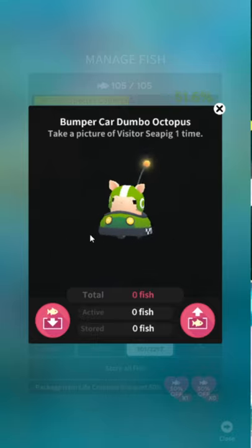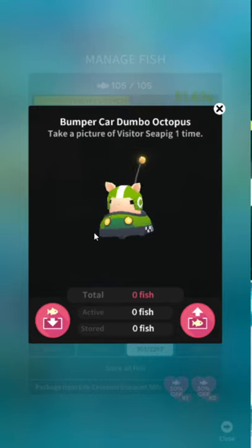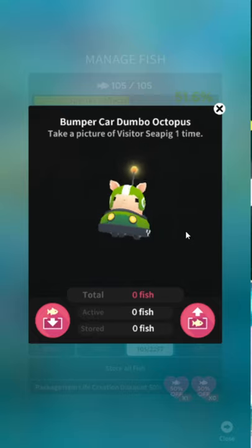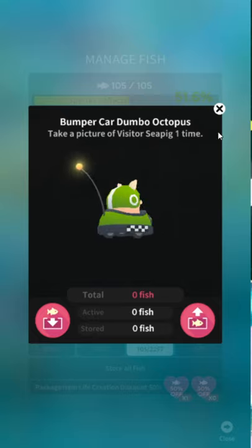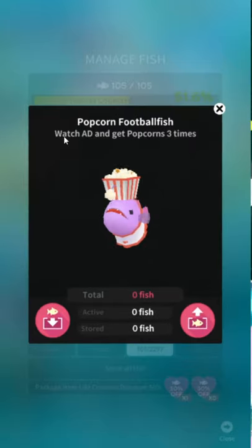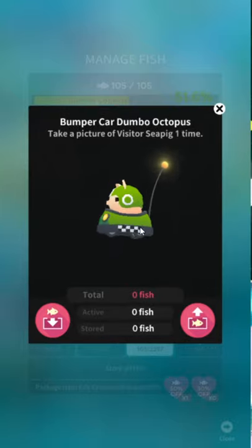A bumper car Dumbo Octopus? If they're gonna put a Dumbo Octopus in every event, I approve of this one because he has a stupid little bumper car and he's going crazy. He looks more like a pig than the Sea Pig — do you notice that? He looks like a sheriff. Own five bumper car Dumbo Octopuses. Watch an ad to get popcorn three times with the Football Fish. Use 50 seaweed for the Visitor Sea Pig — super easy. Take a picture of Visitor Sea Pig one time for the Dumbo Octopus. This event is so easy I'm forgetting to read the unlocks.